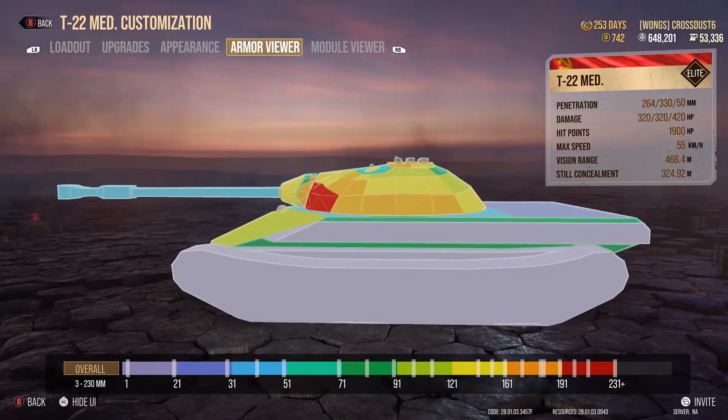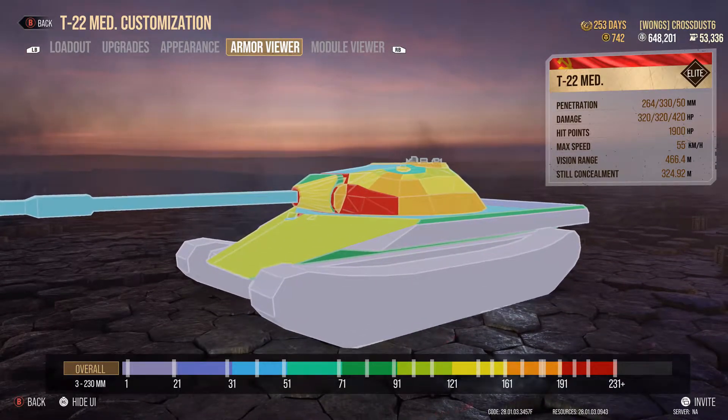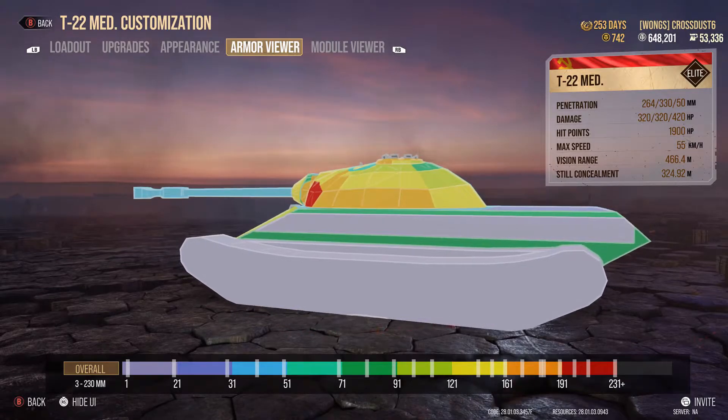What is this tank good for? It's got a fairly decent 100 millimeter cannon which does deal damage — the damage output is anything up to 320, but you normally get about 280 to 300 damage per shot. It's got fairly okay mobility at 55 kilometers an hour, which isn't too bad.